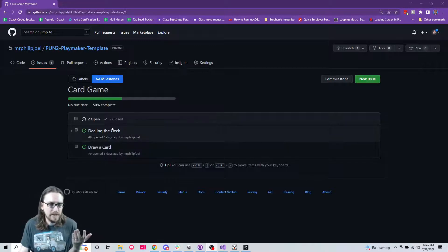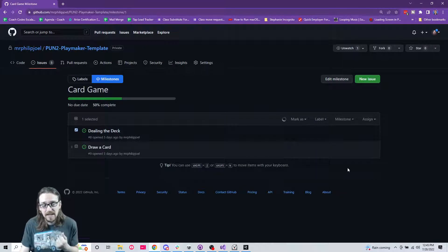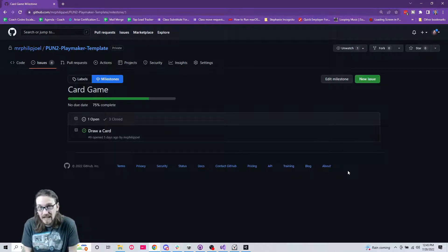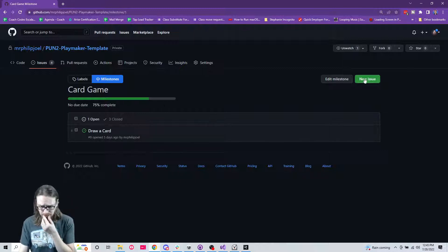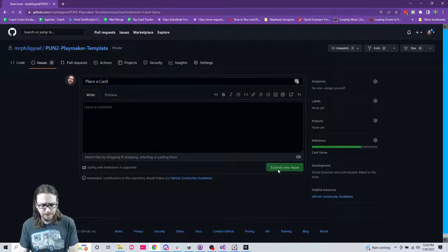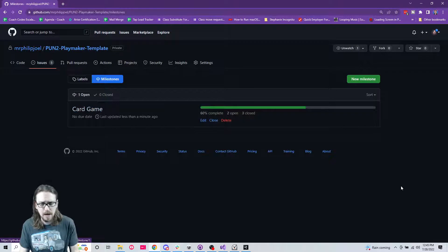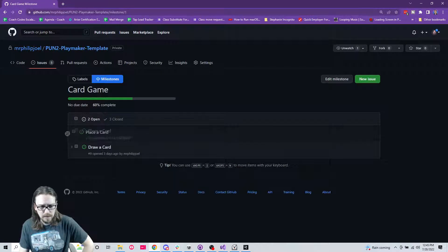Let's look at our GitHub issues. We have 'dealt the deck' so I can now close that. The next thing we want to do is figure out how to handle the logic to draw a card - but we're going to do 'place card' first, then we'll learn how to draw a card.